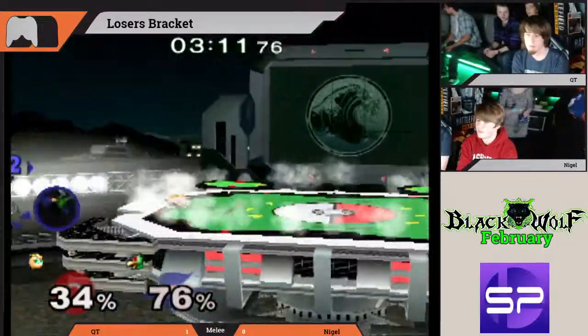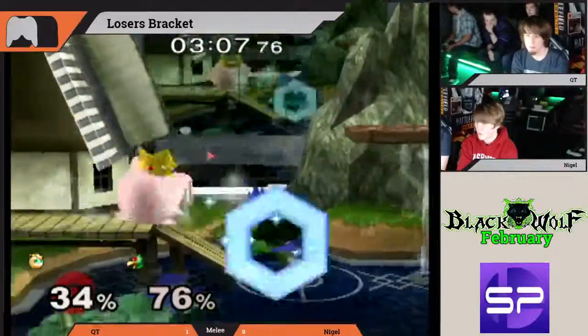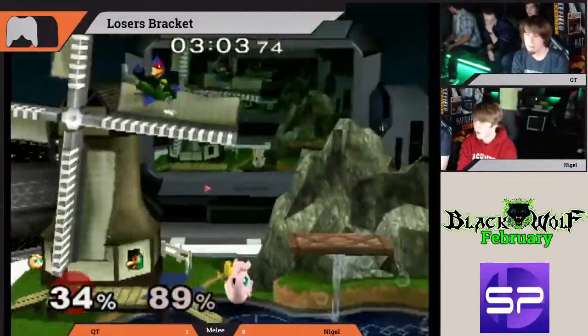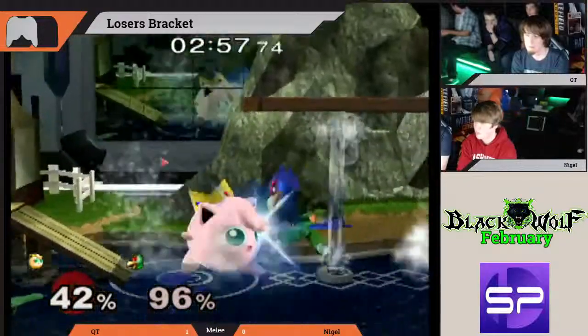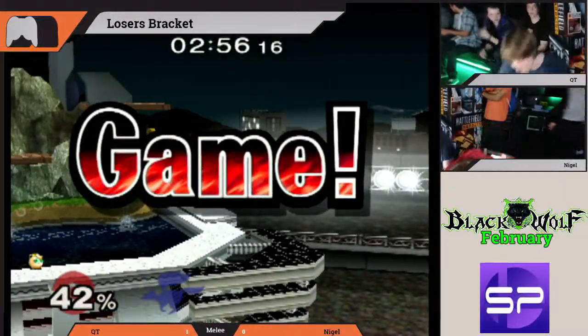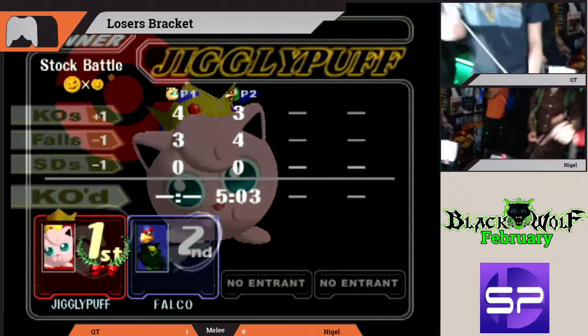Qt with a bit of a preemptive roll there, off that ledge, looking for a way to get Nigel off the stage. Nigel just holding on for dear life. Trades — and that'll do it. Qt takes it, 2-0 over Nigel. And I'll be right back, guys — I have to go.